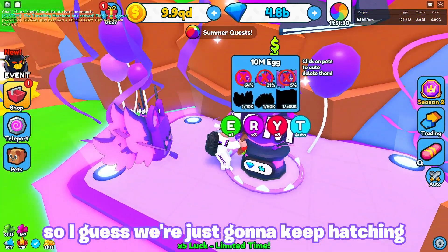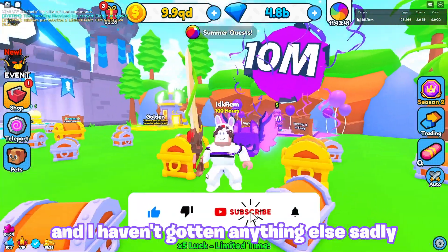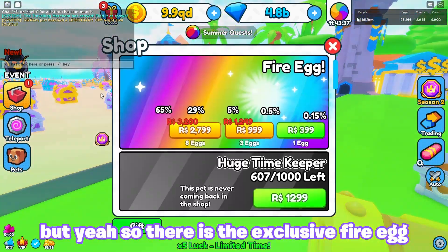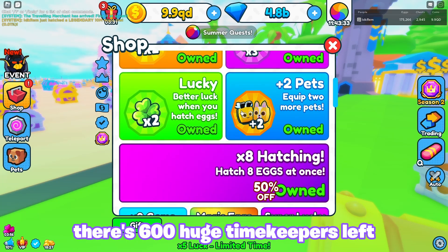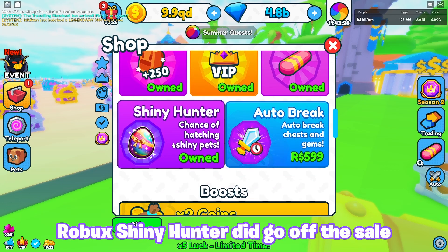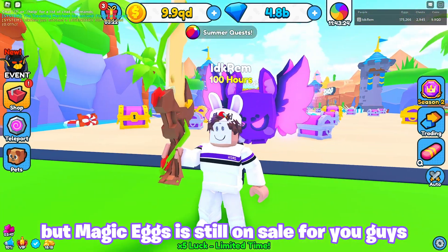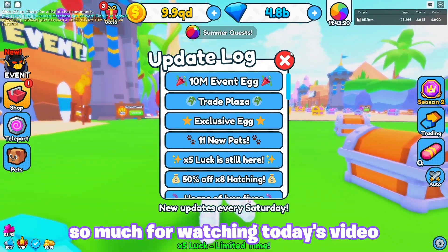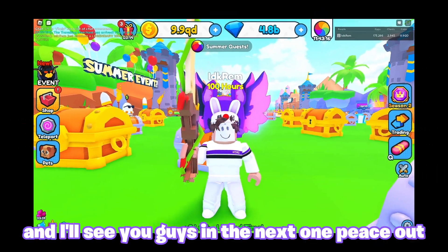So I guess we're just gonna keep hatching while we have this boost active. I've been hatching and I haven't gotten anything else sadly. There is the exclusive fire egg, there's 600 huge timekeepers left. Times 8 hatching is only 499 Robux. Shiny hunter did go off the sale but magic eggs is still on sale. Thank you guys so much for watching today's video, I truly appreciate it and I'll see you guys in the next one, peace out.